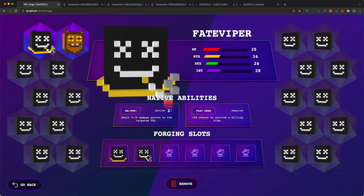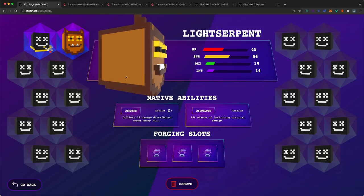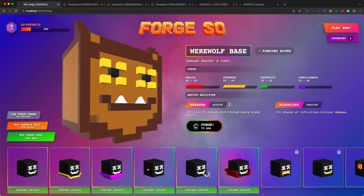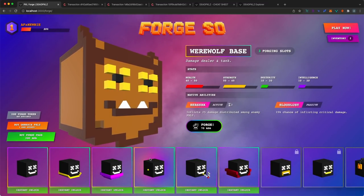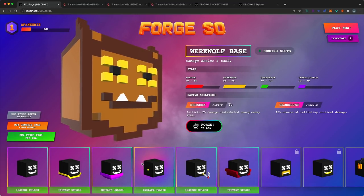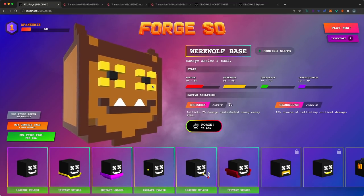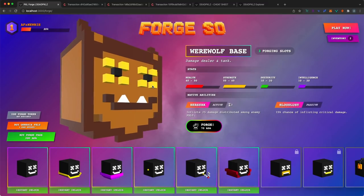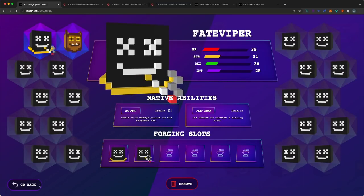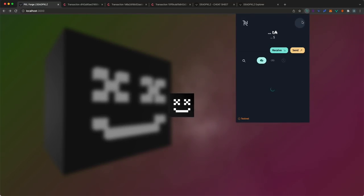The wolf we just forged — named 'Light Serpent' — appears in our inventory. Let's move on to another account with more forged pixels. In this new account, there are about 11 forged pixels. Once you load up an account with forged pixels, a random pixel from your collection is displayed on the home screen — each refresh shows a different one.